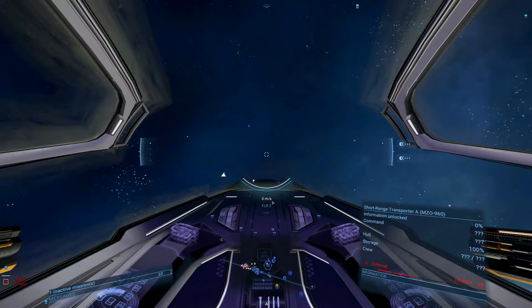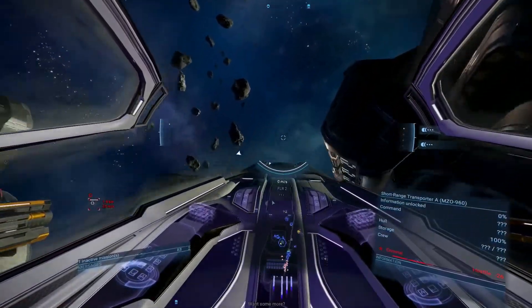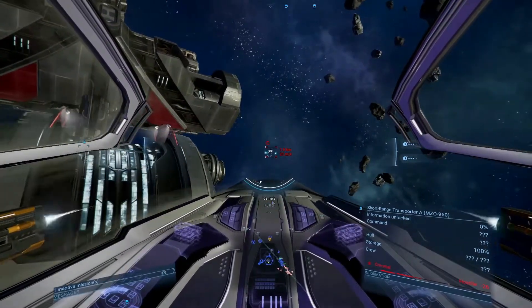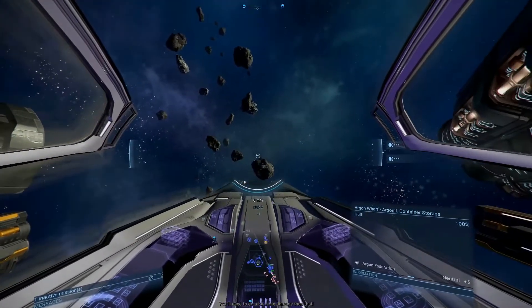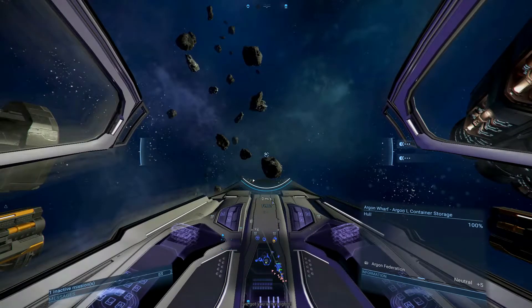Short-range transporter — okay, there's one now. We have to go and get that guy as quick as we can without shooting the station. Got it. Okay, early game it should take one kill per rep point, and we start at plus five. When you get closer to ten, it takes two kills per rep point.